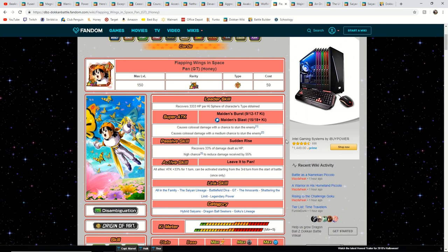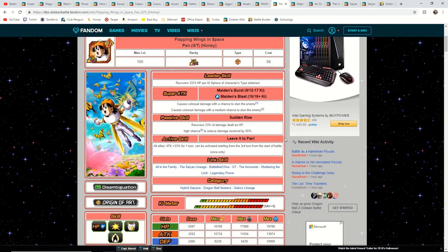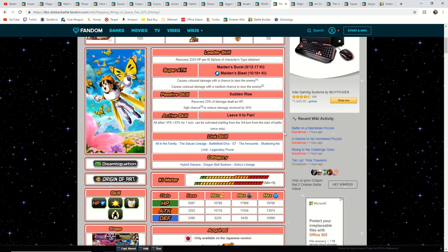With this LR Pan you're going to start seeing the active skills which will come around Year Four Anniversary. The active skills are what gets introduced and I'm very excited for those. She recovers 33% of her damage dealt, and as an LR she can attack even harder than she could as a TUR. Her active skill is all allies attack plus 33% for one turn, and you can only do it once, but that is such a good boost for your whole team. She can really be run on any team. LR Pan isn't a very attack-aggressive unit, only sitting at about 14,000 on attack at rainbow, but the HP is 20,000 — that's a solid boost to any team, especially the Hybrid Saiyans.